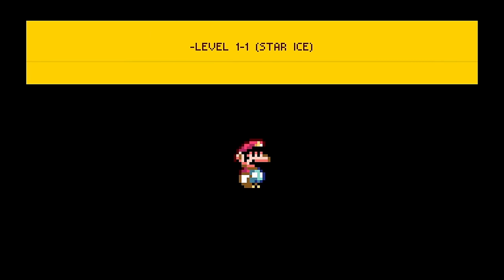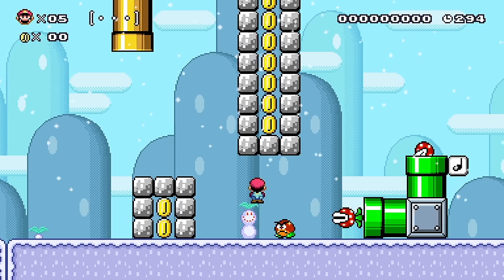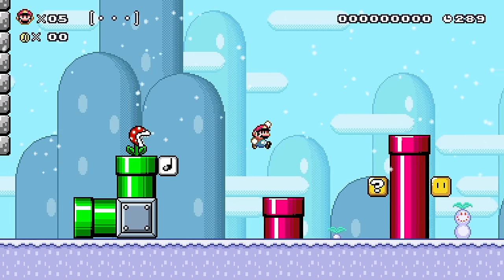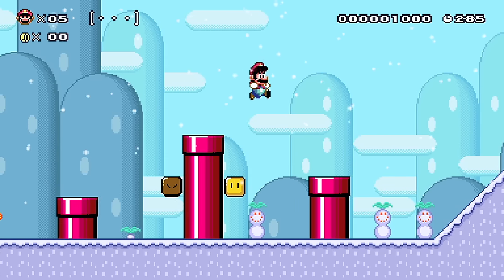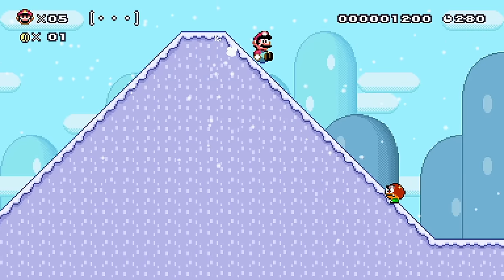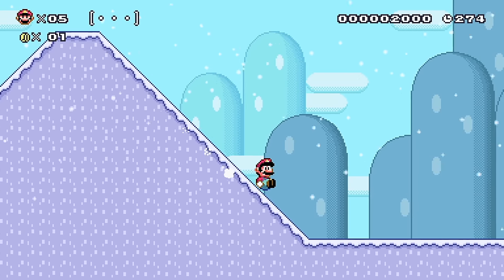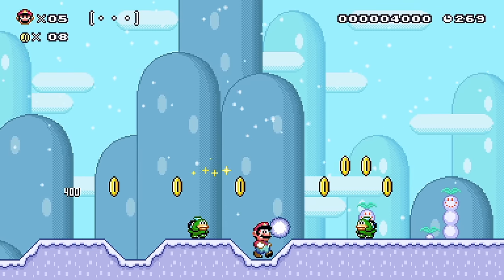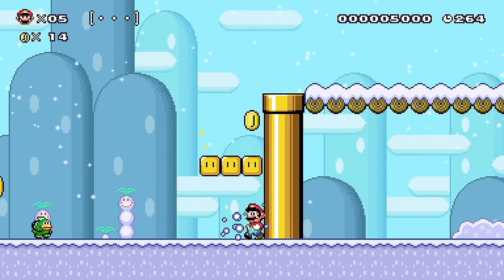Let's try this last level — Level 1-1 Star Ice. This looks promising. Little piranha plant coming out of the pipe trying to ruin me. These piranha plants are just trying to keep you warm in the winter season. Wait — the slides are working now! Maybe they don't work in the editor but they work in the actual game — we got butt slides! So the slides do work in the actual game, but in the editor preview it doesn't work, maybe. Something weird going on with that.